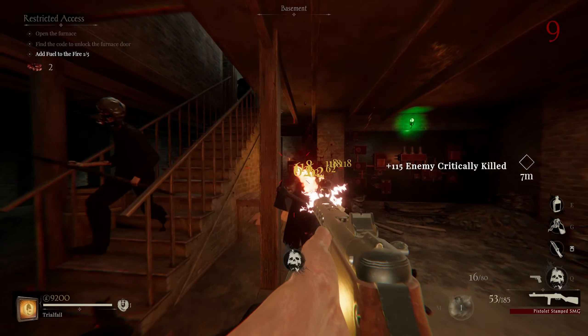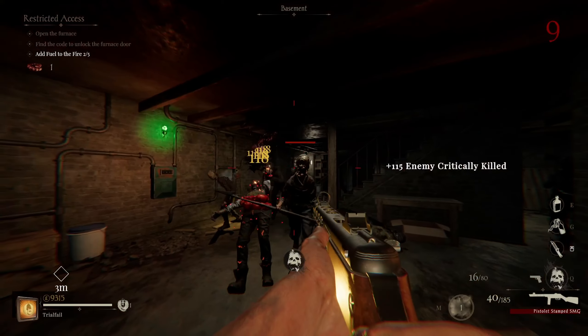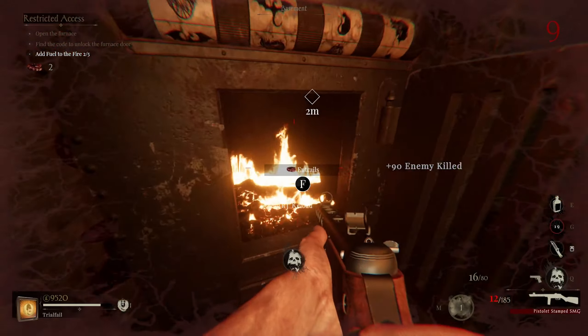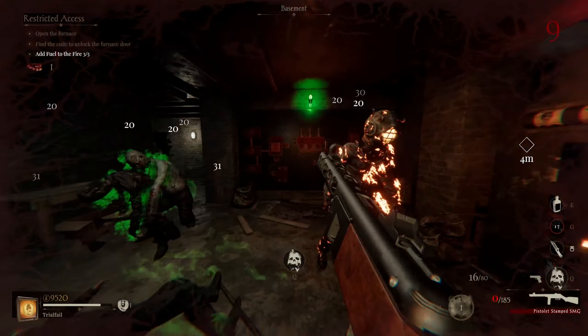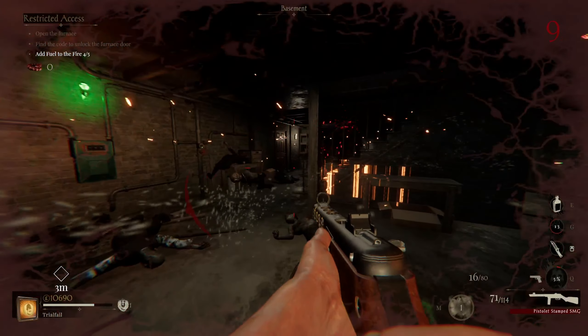Now we come flick the power switch. We just sit in here until it is activated — be careful about the zombies. All right, now we've got to go upstairs and restore gas to the house.